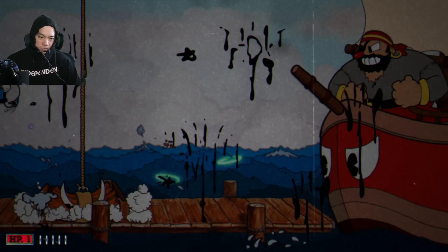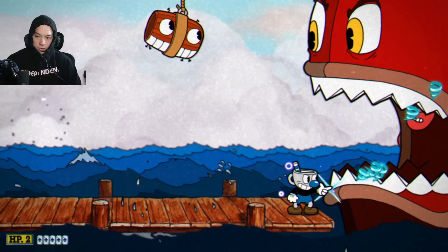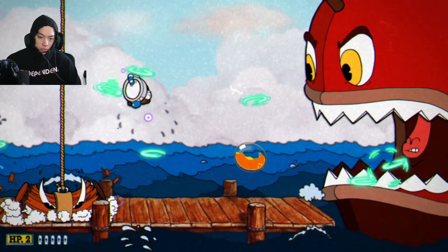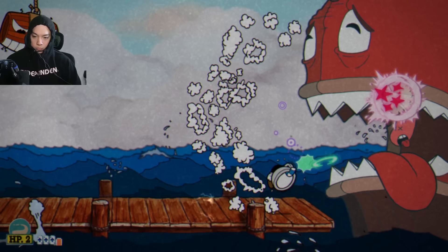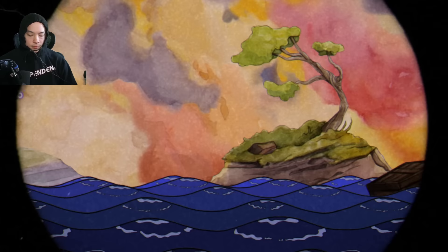I use the Roundabout going in, then Twist Up during the final phase right under the uvula — dodging the fireballs, laser, and barrels, just keep dodging and DPSing. You can use Twist Up right underneath him — it's very easy. First try Brineybeard down — easy money!